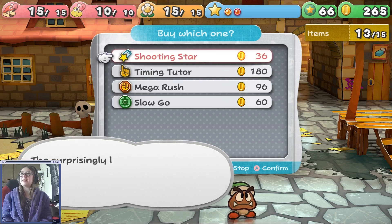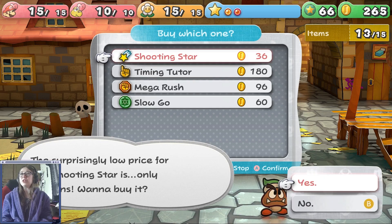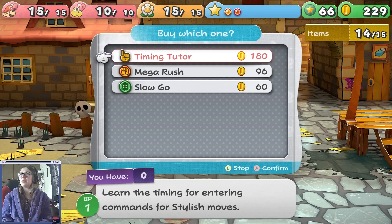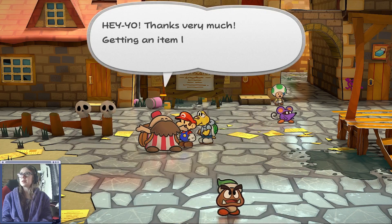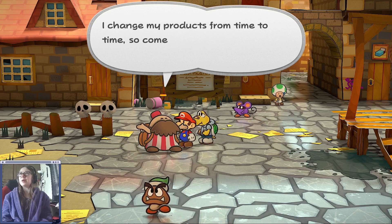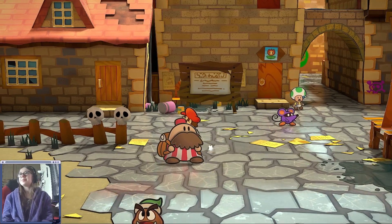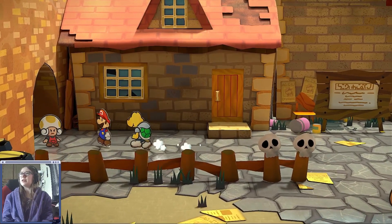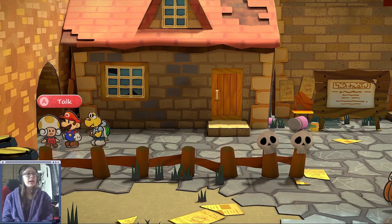Which is why I'm going for the Shooting Star. The Shooting Star is like the Fire Flower on steroids — all enemies, does 6 damage. 36 coins! That's not bad. I don't know if I was talking about something else, but I can't remember — it's early in the morning, I just woke up.